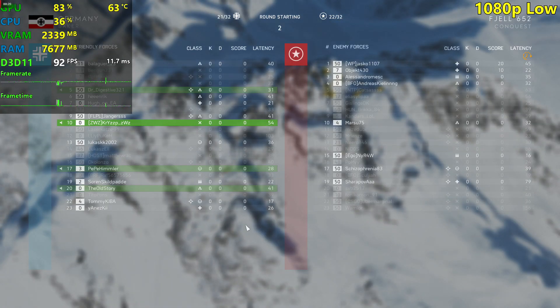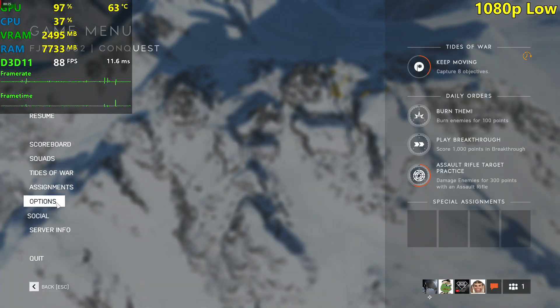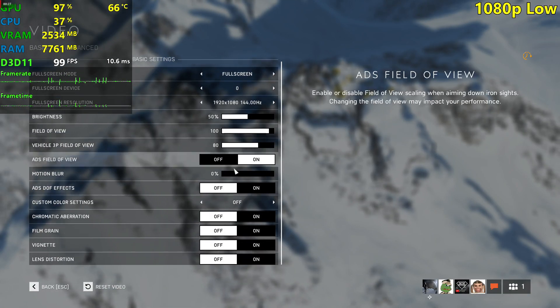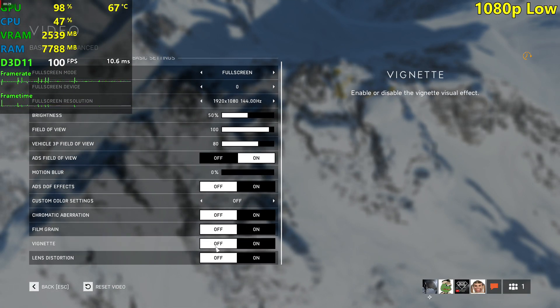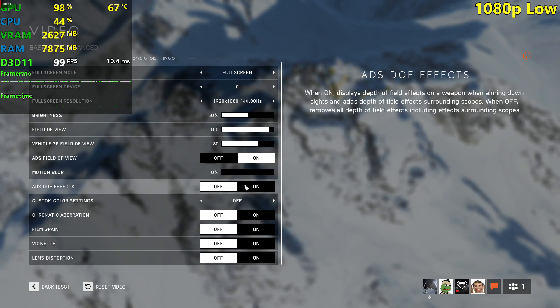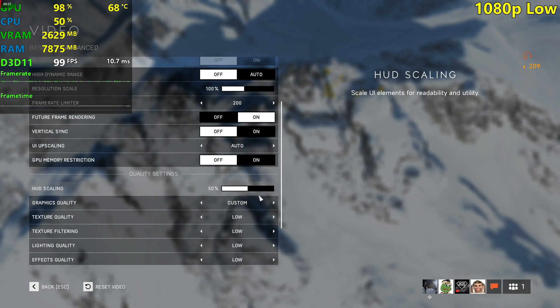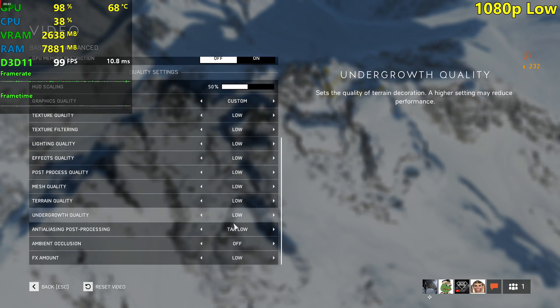We're going to be playing Conquest 64 players — the server is not full yet but the game just started. We're going to be testing at 1080p. These effects are off because I don't like them, but they don't drop your FPS by too much, so if you want just leave them on. And we're going to be playing on low for now.